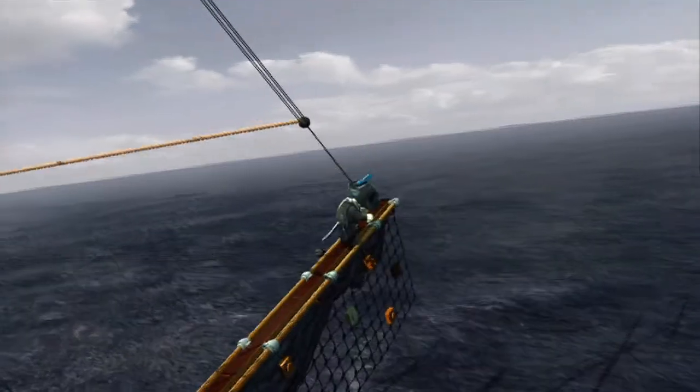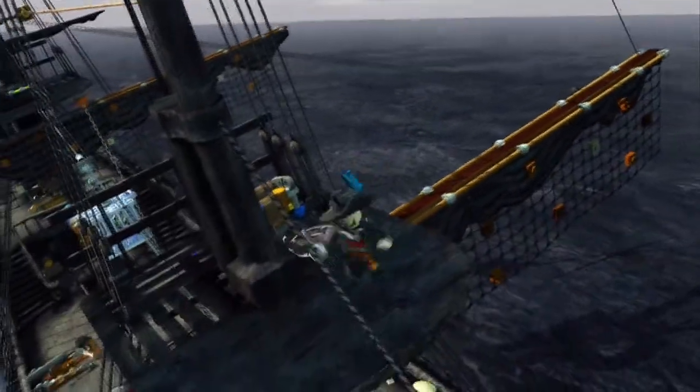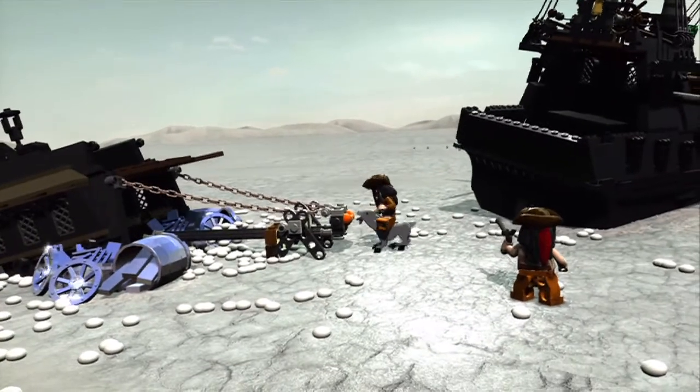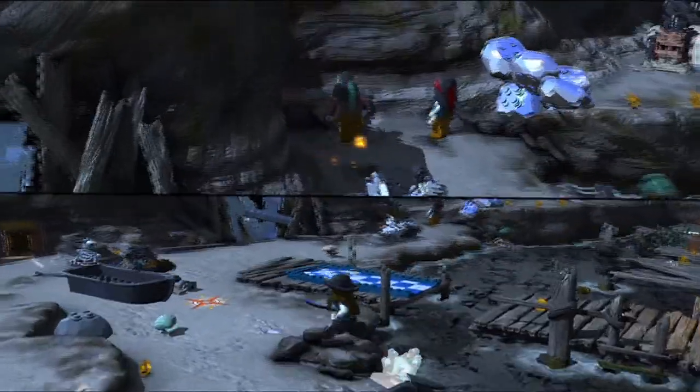We'll be featuring free play where you can go back and play all the levels as any of the characters. If you haven't played any free play, you can go back and do it all again and find a load of new areas that are just as cool as the story mode ones. There are also animals that you can ride on, and there's drop-in drop-out co-op play — you can just press start on the controller, jump straight in, and take control of the other characters.